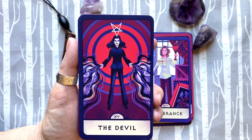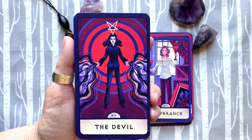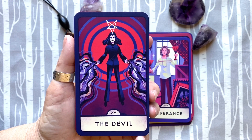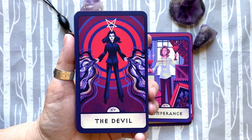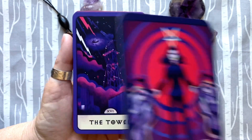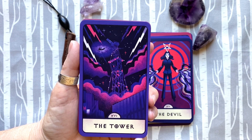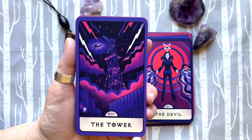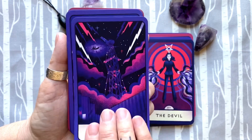Perfection. Because the Devil is all about temptation and not allowing corruption of your intentions, and this is exactly what happens to Willow. So I think it's perfect. And the Tower — I mean, right. I think it puts a really positive spin on the Tower card. So many people are afraid of the Tower card, and that's the thing.